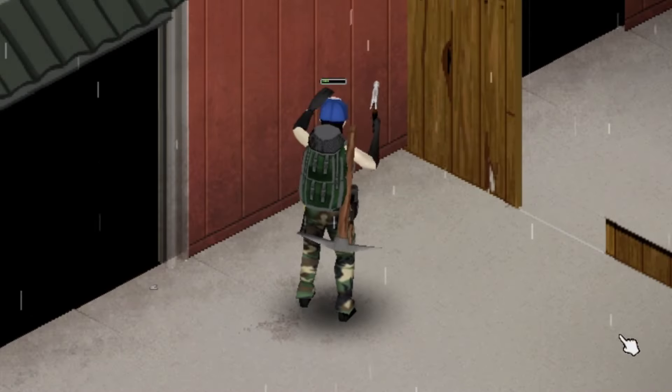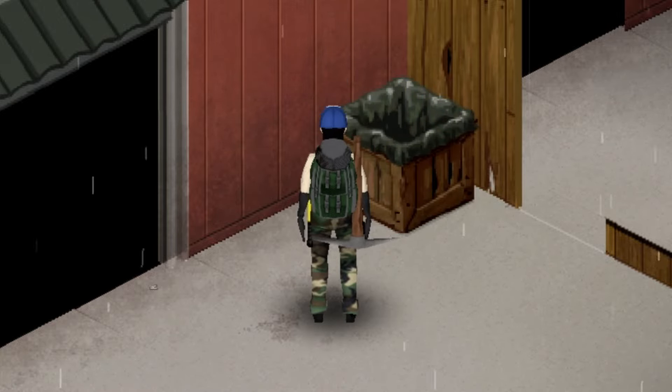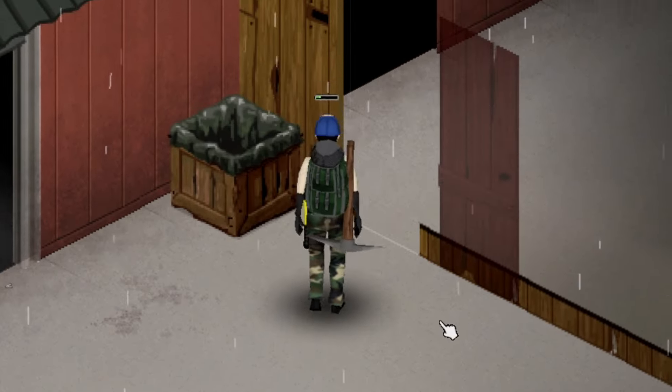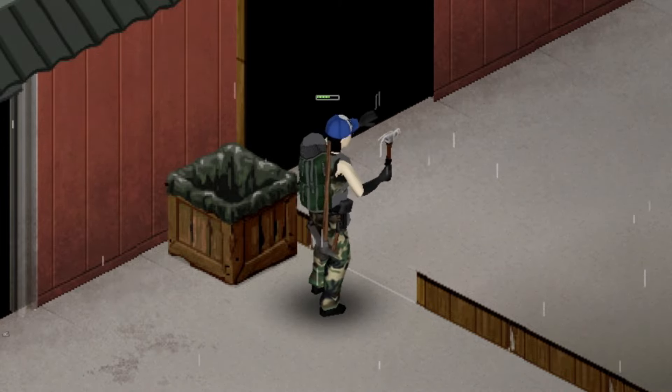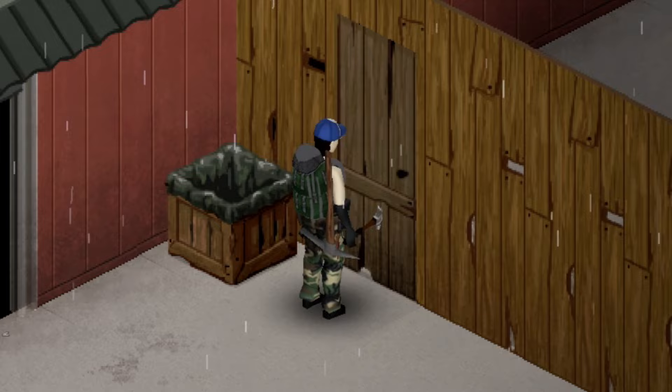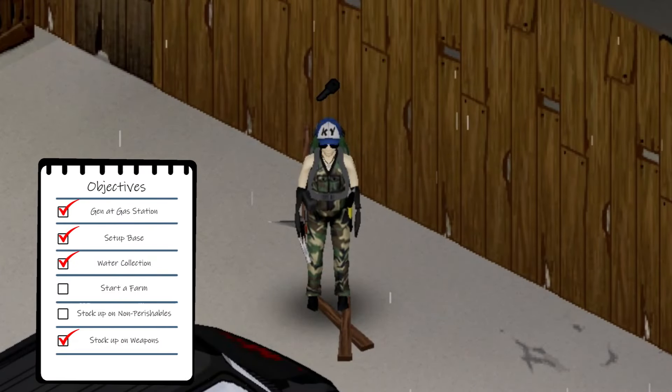With the wall completed and with some spare wood remaining, I decide to build yet another rain collector. I then build myself a door, which requires door hinges and a doorknob. With that complete, I will now work on my next objective, which is to start a farm for long-term survival.